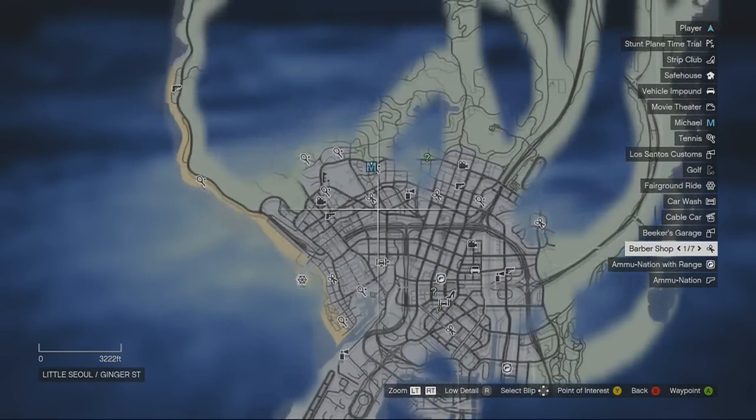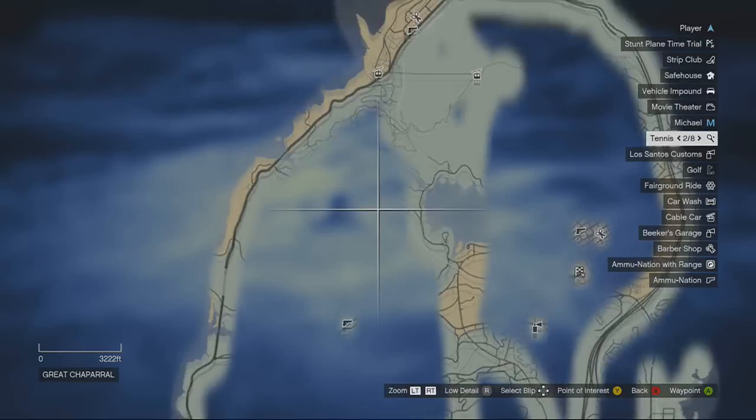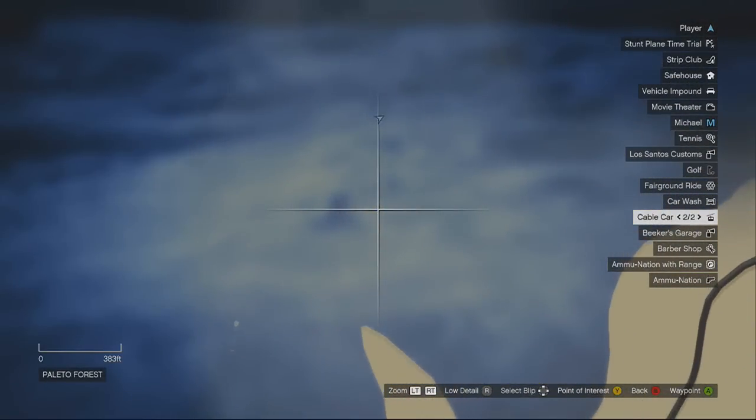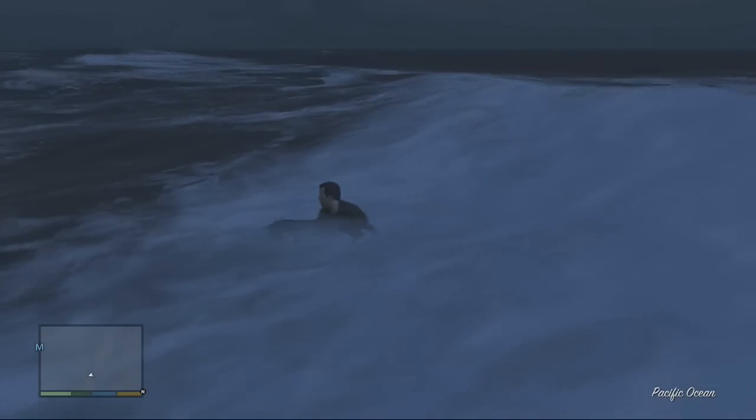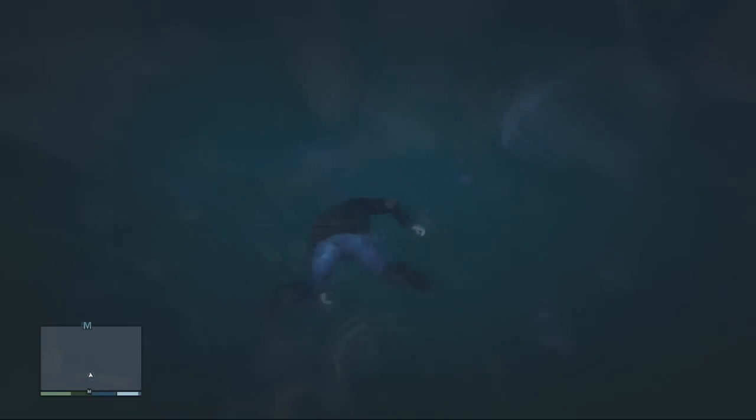You're going to want to go to Paletto Cove and line it up with that thing that looks like a wiener. If you get at the top of the cross there where you see I am, there's a salty water area and you dive down by hitting RB on the Xbox 360 controller. I'm not sure what the PS3 controller equivalent would be.